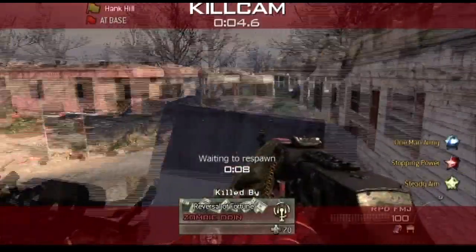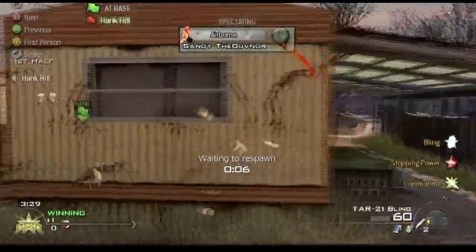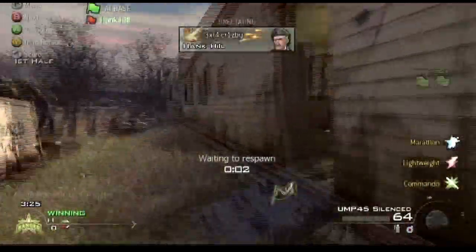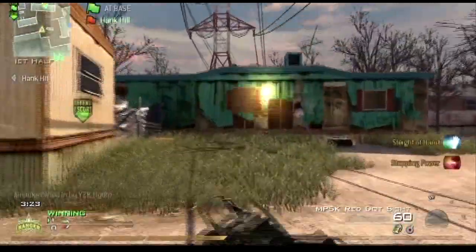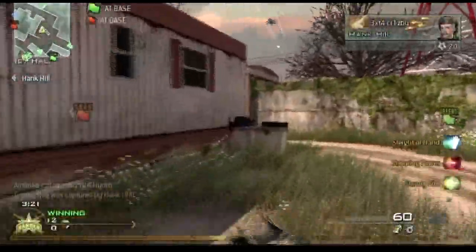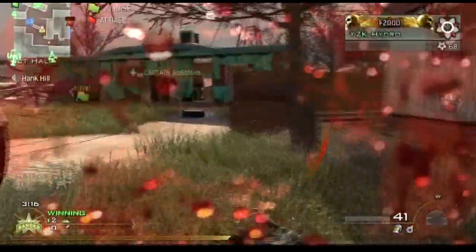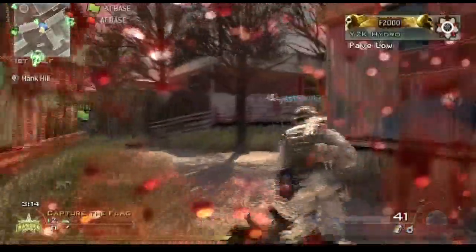What perks do you use mostly? For capture the flag I just use Marathon, Lightweight, Ninja. I'm usually doing offense, so I'm usually the capture guy. But when it's not capture the flag, on a map like that, I'd probably use Scavenger, Stopping Power, probably Ninja. I usually do a little bit of camping myself too.